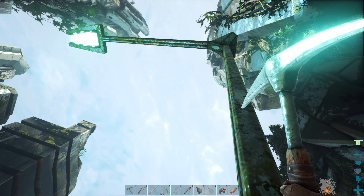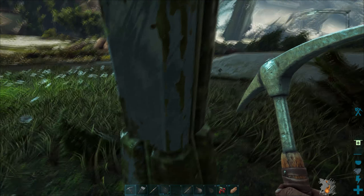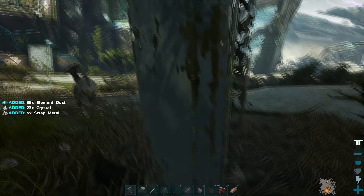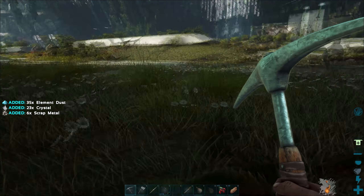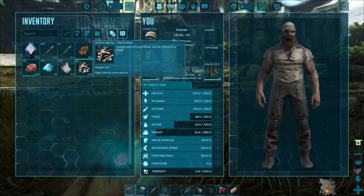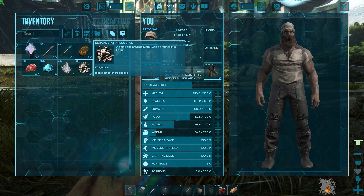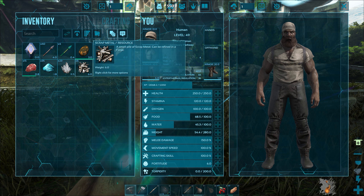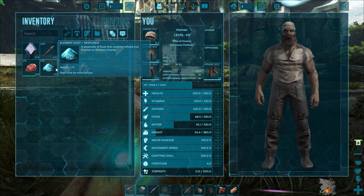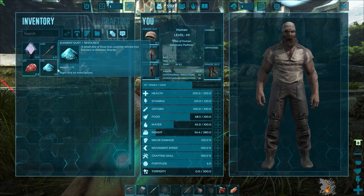I noticed these lamp posts are harvestable. When you get close to them, the little pick icon shows up on the right. We can harvest these — oh my gosh, element dust, crystal, and scrap metal. Well, that's new. The scrap metal can be refined in a forge, so maybe we can get more metal that way.